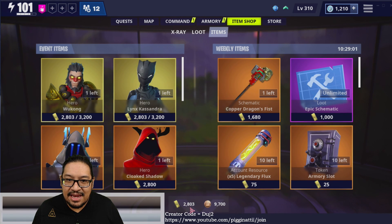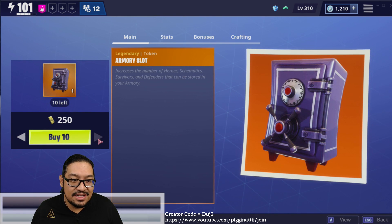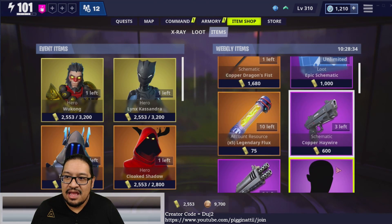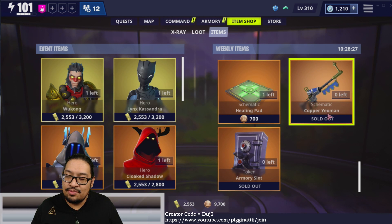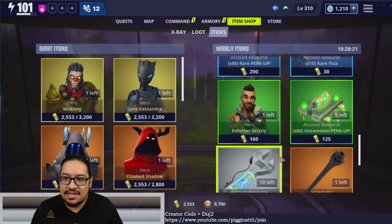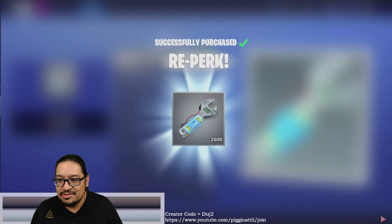I'm going to be grinding gold all day - maybe streaming about eight hours today. Gold grinding Wednesdays from now on! On the weekly shop side, always get the Armory Slot Tokens first - very important. My order of importance: first, whatever the weekly event weapon or hero is - in this case the Yeoman Sniper Rifle. Then Armory Slot Tokens. Then the Re-Perk, which is 1000 gold - quite chunky.